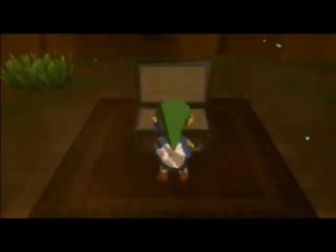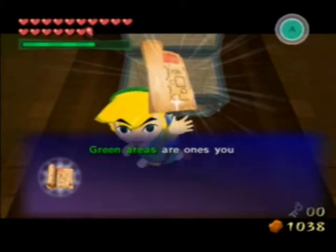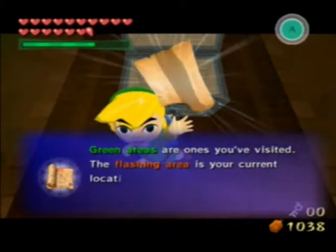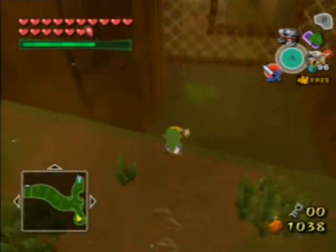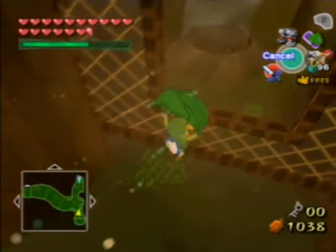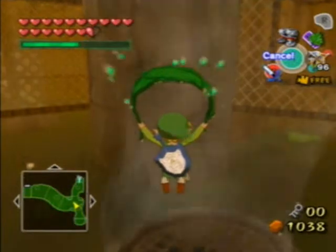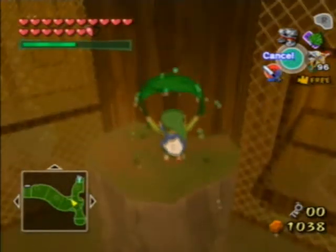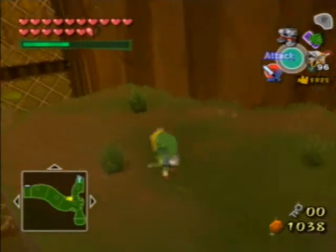Let's go over here and grab the map. In every dungeon we need the map, compass, dungeon item, two treasure shards, and the big key. Now we're gonna fly back into here — yeah, made it. Back onto here, let's get some magic.